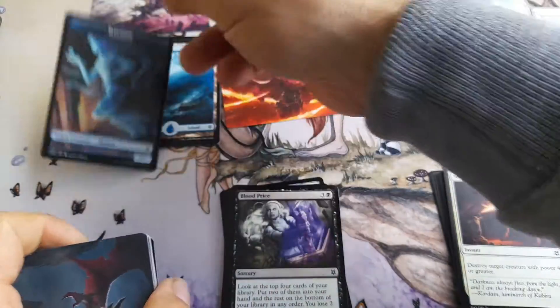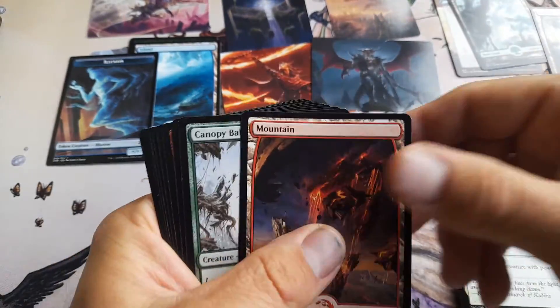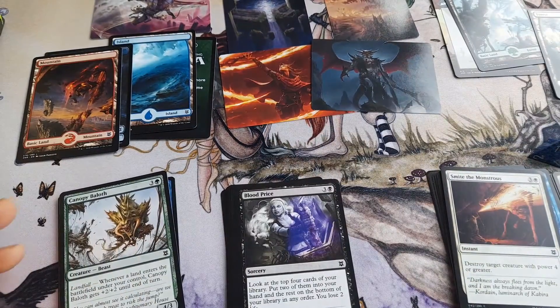Yup. An illumination. And an art card — there's about a moment to put it there. Yup, and a mountain.